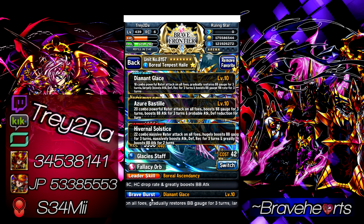Here's where she really shines — I really like her mainly for her SBB. The BB is nice: 18 combo powerful water tag on all foes, gradually restores BB gauge for 3 turns, largely boosts attack, defense, and recovery by about 130% each for 3 turns, and boosts BB gauge fill rate by 50% for 3 turns. The BB is decent, but I really like her for her SBB.